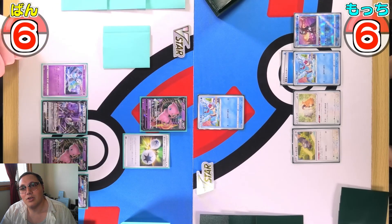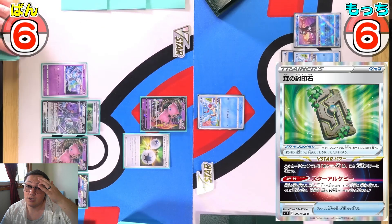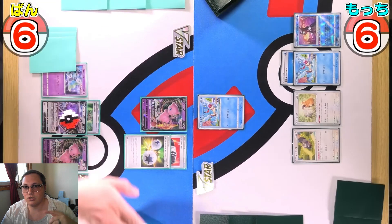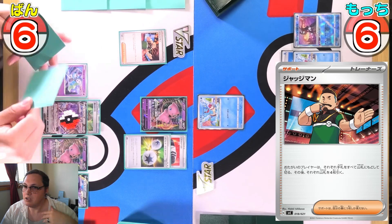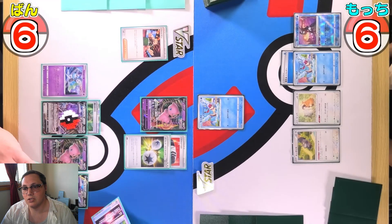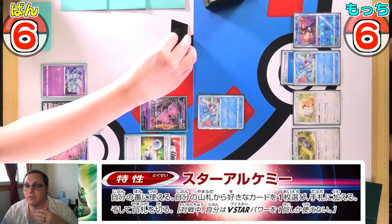Mew player lays down a Meloetta, grabs three cards with the Fusion Strike System, attaches a Choice Belt and a Forest Seal Stone. Choice Belt isn't really going to help because that deck is EX-only. Going to Judge away hands to look at new hands of four, then attaches another Forest Seal Stone and uses one of them.